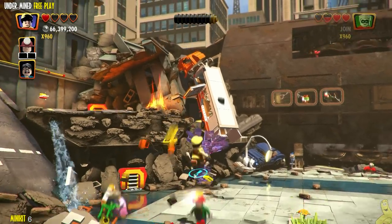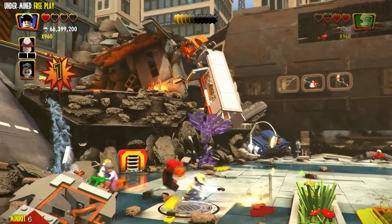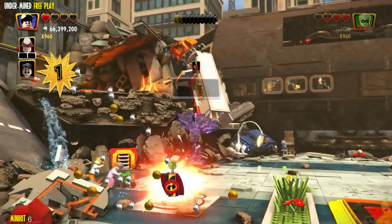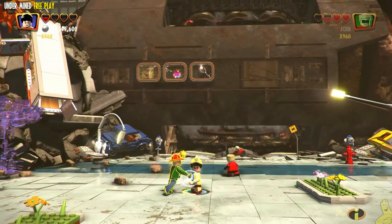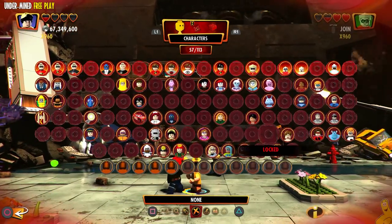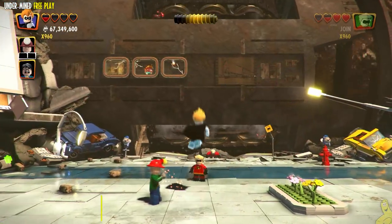If you don't have the tracking ability, keep in mind you can go to Edna Mode's after completing this level, create a character with the tracking ability, and then use the second area when you go to free play — just choose the second area to load in and you can go right there. A little inconvenient but still pretty quick.